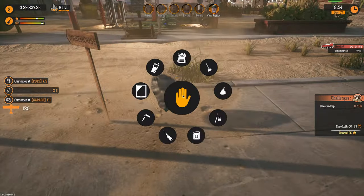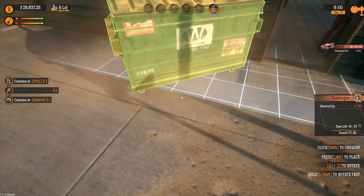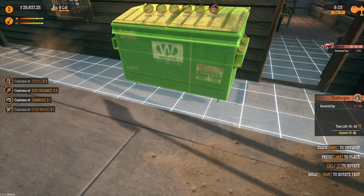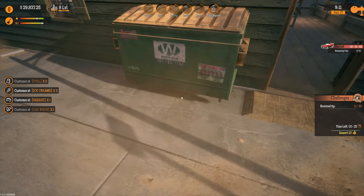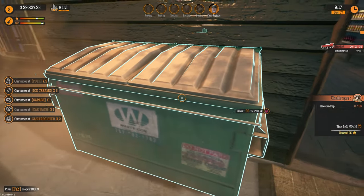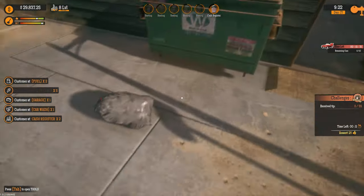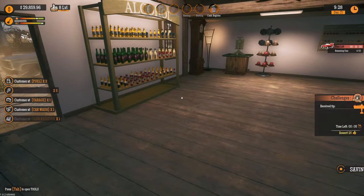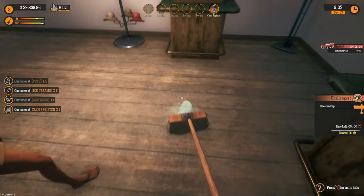Oh I want to see if the dumpster's actually functional. Let's see... we're gonna place it — oh I can put it around this side. What the fuck? Who wants a regular-ass dumpster that doesn't even touch the ground? Are you kidding me? I can't even throw trash in it. That's silly as shit — what was the point of that? Why did I spend 300 dollars on a dumpster I can't even use? That's so stupid.